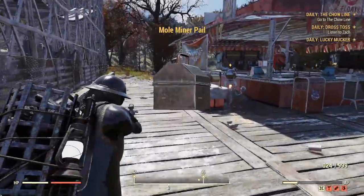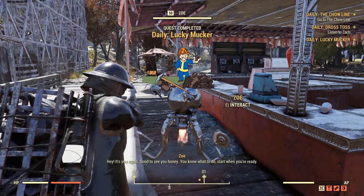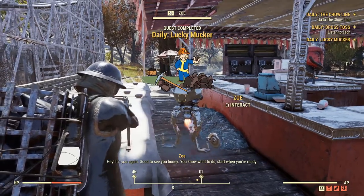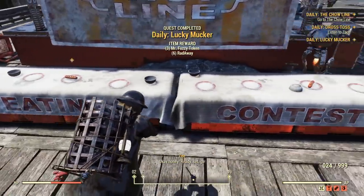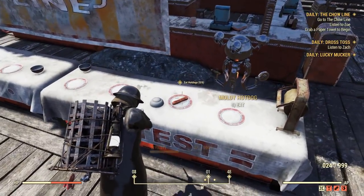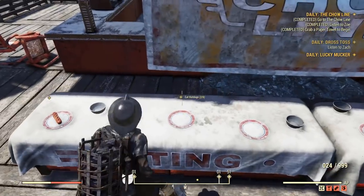The final quest of the trio is Chow Line. You speak to the Mrs. Handy, take a towel, and eat hot dogs until the mission is complete. They take a little time to spawn sometimes, and if other players are there it can slow you down — but I very rarely see anybody at these quests, so you should be fine.